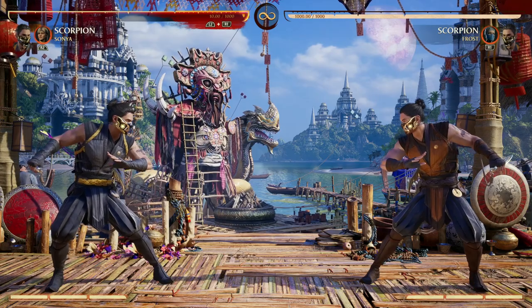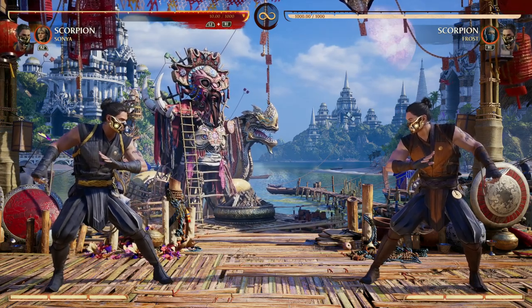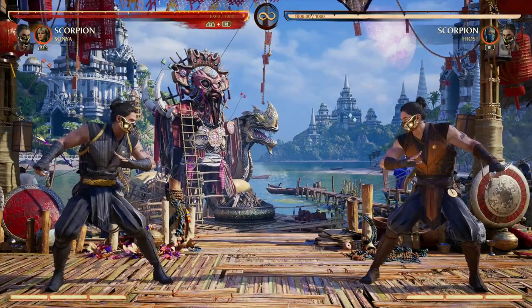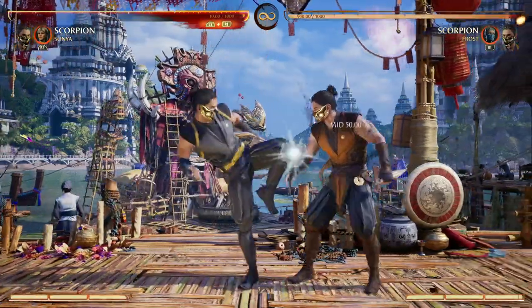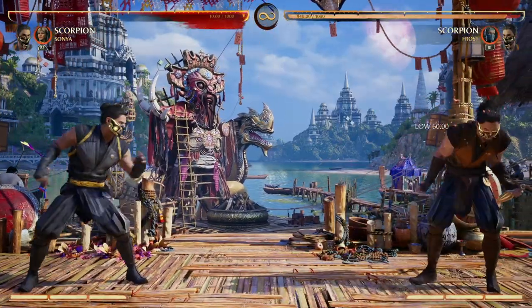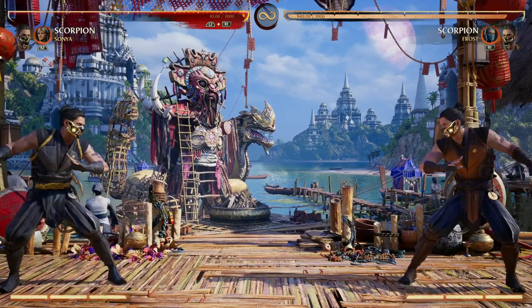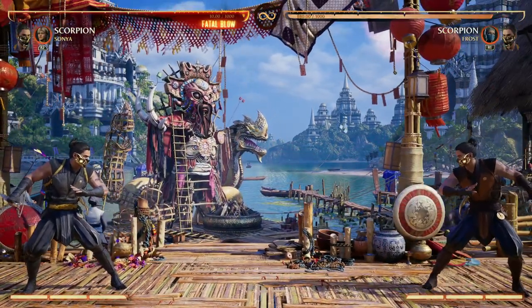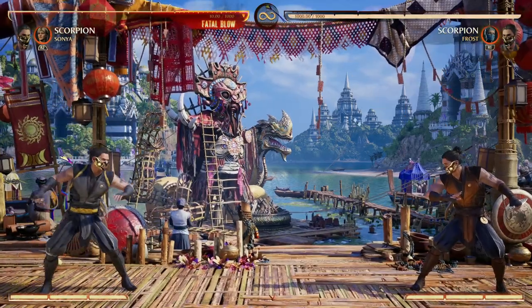The first one that I love to use is Sonya for Scorpion. There are two big reasons — her entire kit is great for Scorpion. She allows for air combo continuation, which obviously Scorpions love to do. Scorpion has his back forward forward, which is kind of a projectile, but Sonya offers a real projectile with a forward cameo move, just giving that option to Scorpion if he needs to zone out, rather than just rely on his back forward four move.